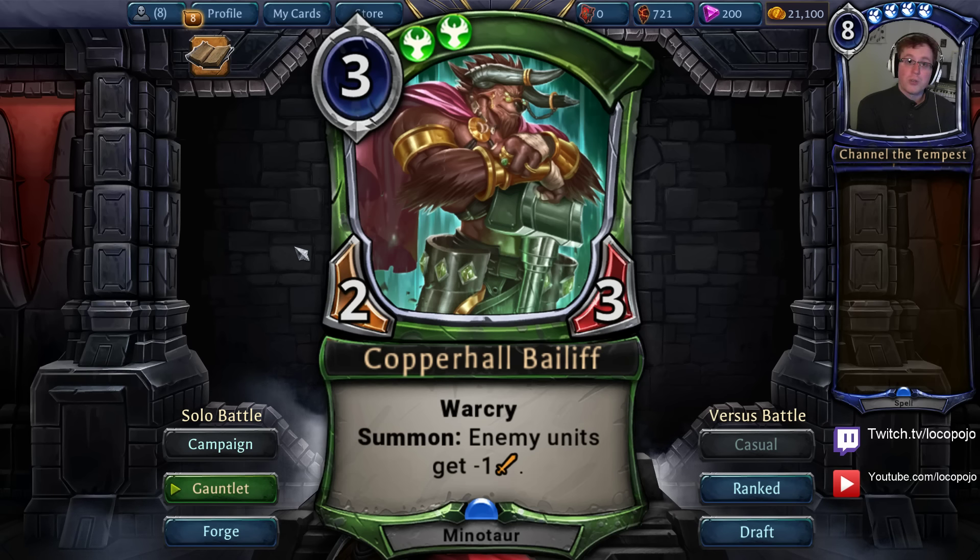This is actually a good card for control decks trying to run up to Harsh Rule, because you can plop this down and use it as a semi-Lightning Storm type effect — adding board removal to your green-yellow or green-blue decks. Also, this effect does pop Aegis, and being able to pop every single Aegis is really useful. So if you are seeing a lot of Hooru decks, Copperhall Bailiff is going to help a lot, popping all Aegis while developing the board and enabling better removal on units with Aegis.